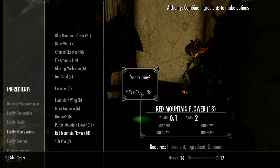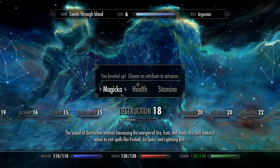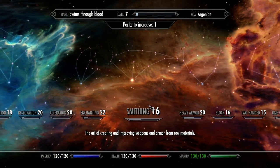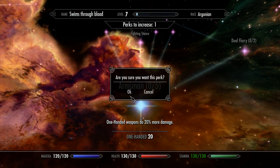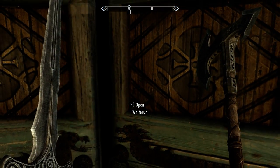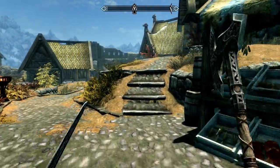We gotta level up — I think that's enough alchemy for the moment. Let's go for more magicka. That'll do nicely. Now we need to go find Amran and tell him we found his sword.